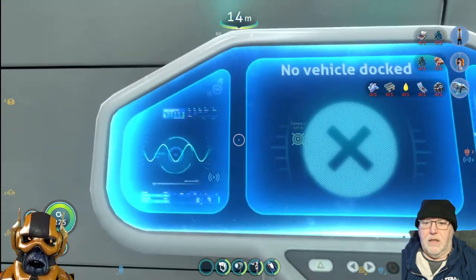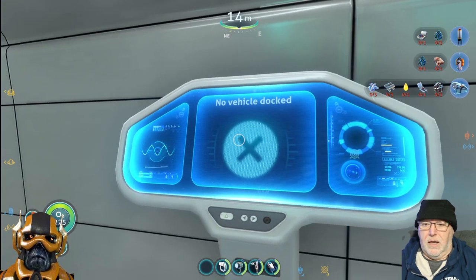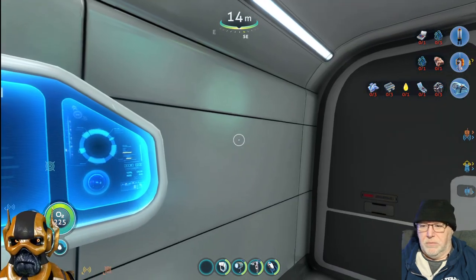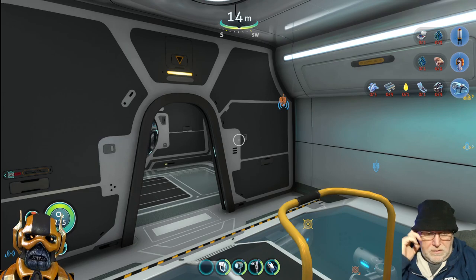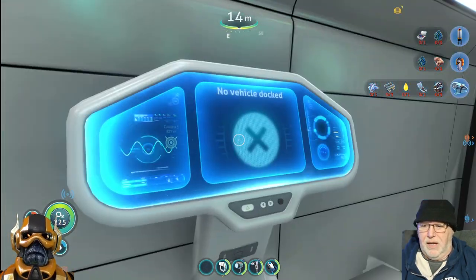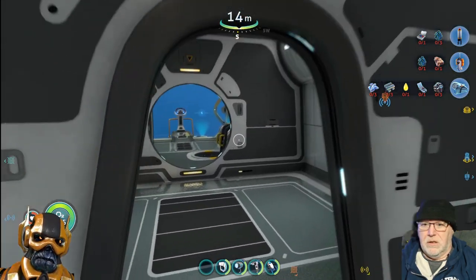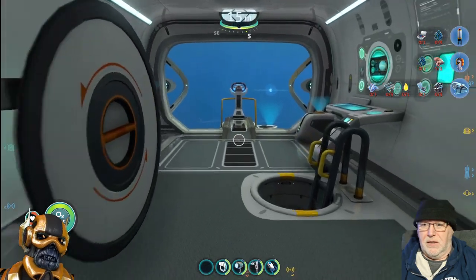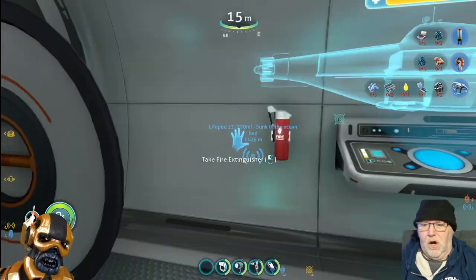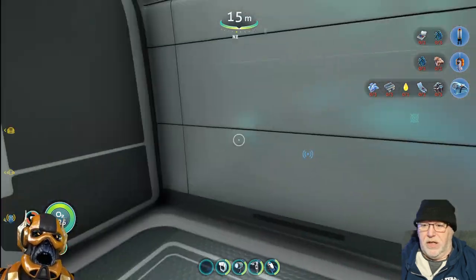When the prawn suit is in there you're going to get to its storage through here and put stuff on the Cyclops. You can rename it and stuff, just like that other thing. So that's what this thing is. Generally you put some lockers in here.